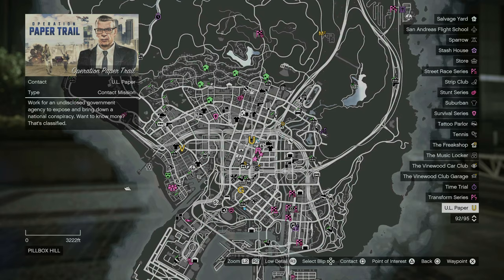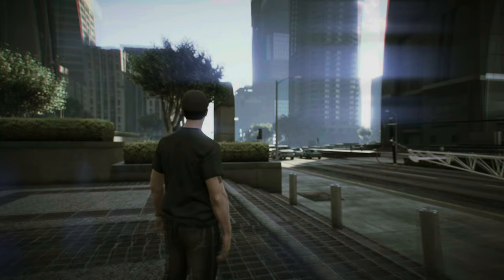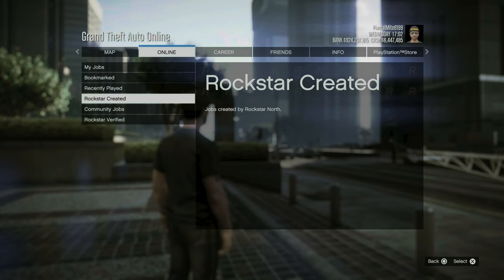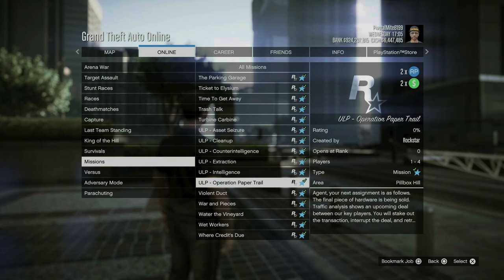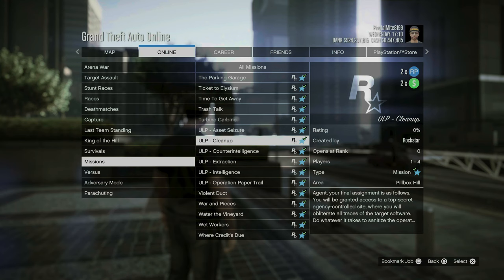For bonuses, we have 2x GTA cash and RP on Operation Paper Trail missions, which can be started from the UL Paper icon in front of the FIB building in downtown Los Santos. Or, once you've hosted them at least once, they can be started from the Rockstar Created Jobs in the pause menu. This is also an incentive to complete these for career progress, which will reward cash, RP, and a handful of in-game unlocks.